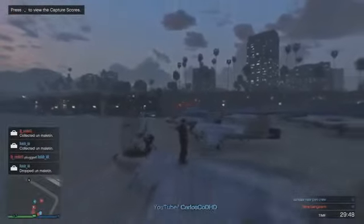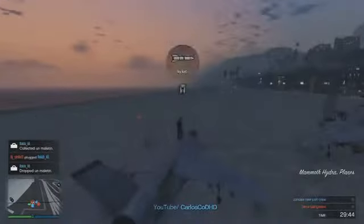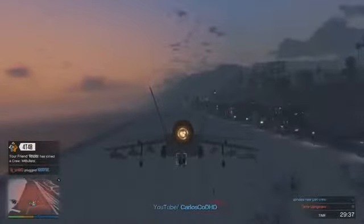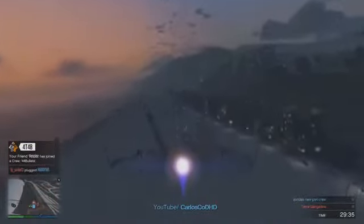Once you have done so and you spawn in, you'll spawn on the beach and from here you'll have two choices to make your way to the aircraft carrier. The first choice is to use the hydrojets which are on the beach next to you and fly over to the aircraft carrier location. You can also kill yourself and by doing so you'll respawn on the aircraft carrier.